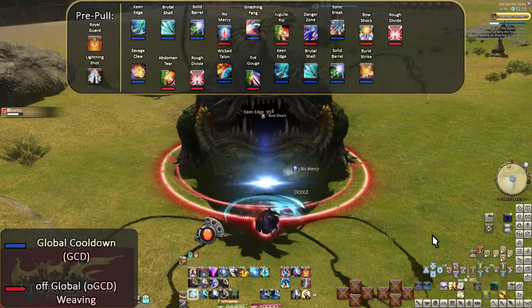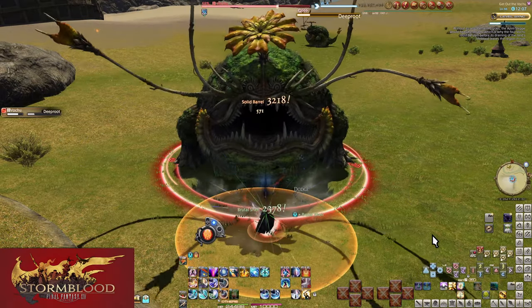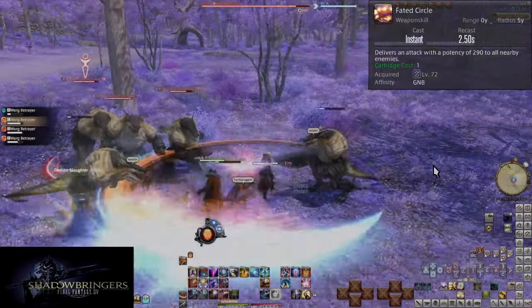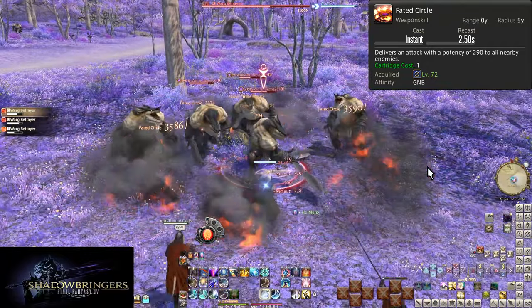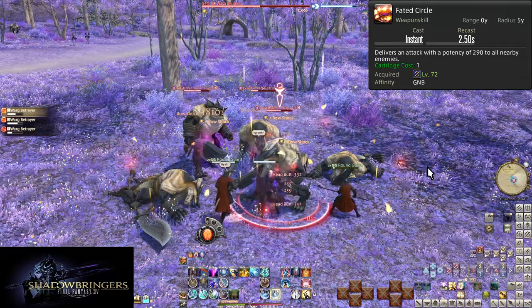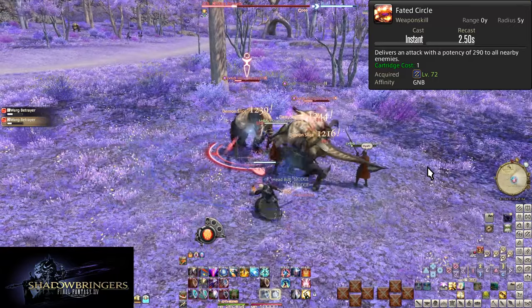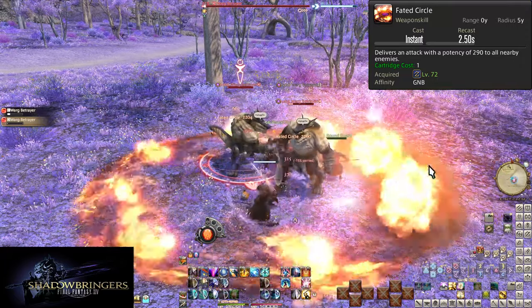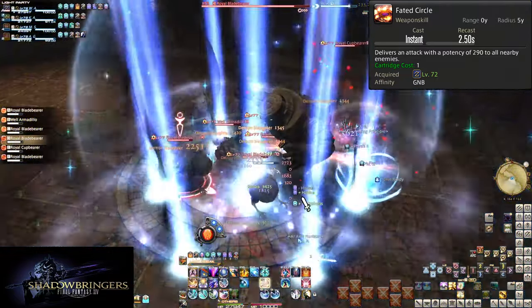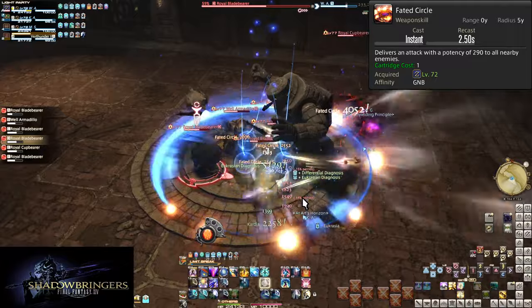That ends Stormblood with quite a number of very important additions. Now we'll do Shadowbringers — an expansion both empty and important at the same time. Level 72, Faded Circle. Finally! This is going to be how we use our cartridges in AoE. Faded Circle is a 5-yalm AoE around ourselves that deals 290 potency to all enemies hit. All this time you've been sitting on your powder gauge in AoE, but now you want to spend, spend, spend.